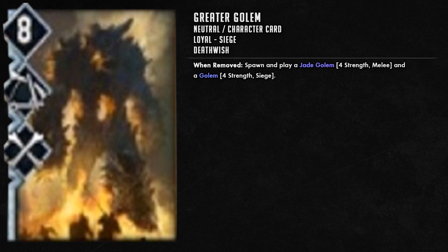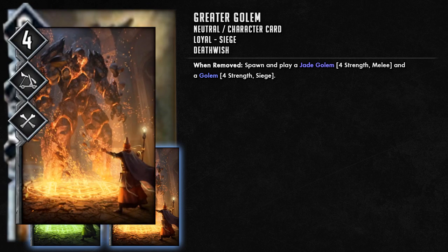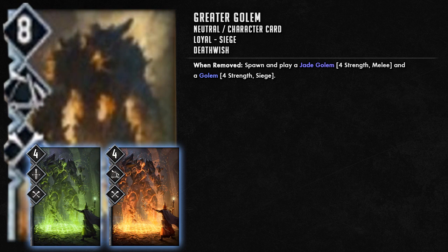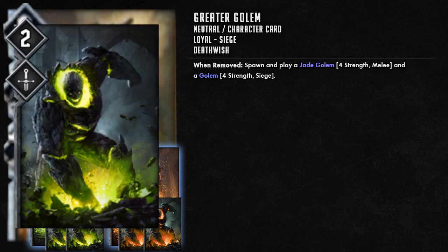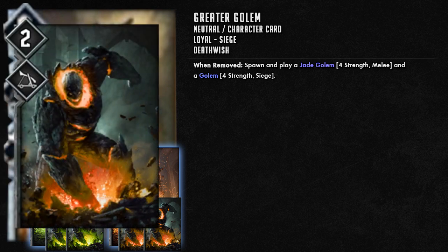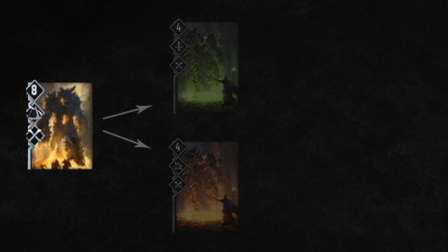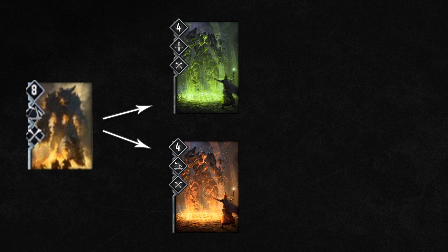When removed from the battlefield, the Greater Golem spawns two four-strength Golems. We've seen these before: a four-strength melee Jay Golem and a four-strength siege Golem — both with the Death Wish ability too. The four-strength melee Jay Golem's Death Wish spawns two lesser Jay Golems at two-strength melee, and the four-strength siege Golem spawns two lesser Golems at two-strength siege.